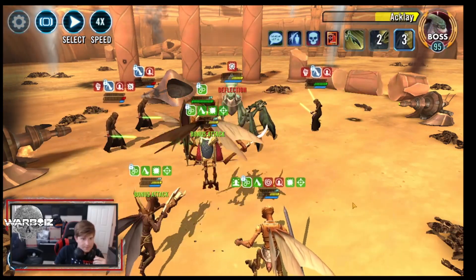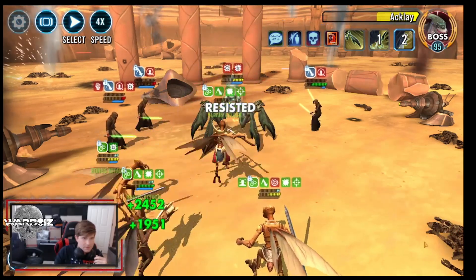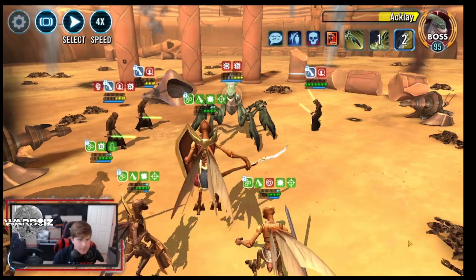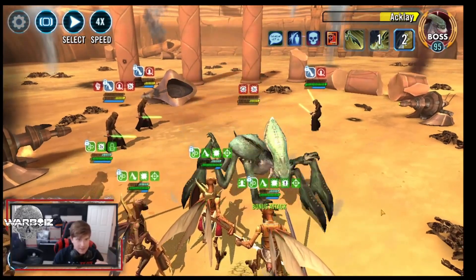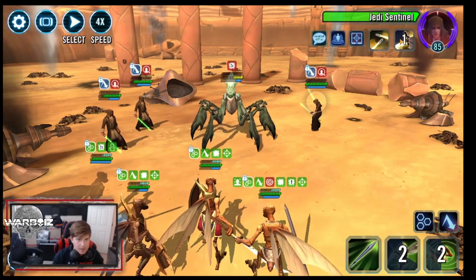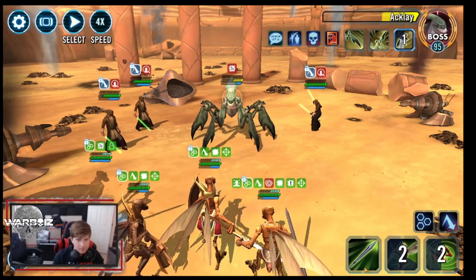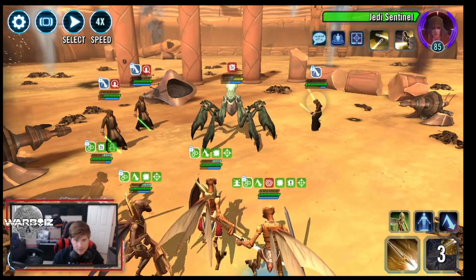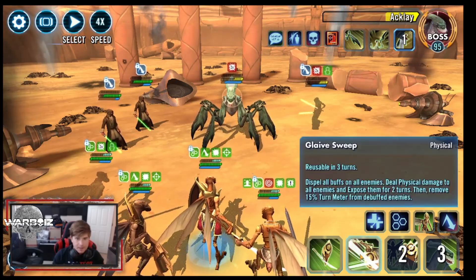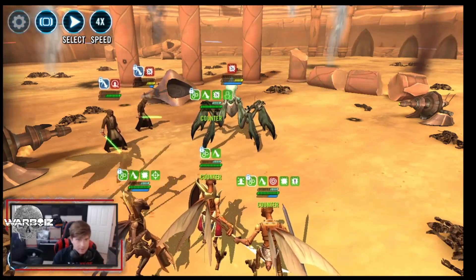Silent strike. Yeah. He doesn't have his AOE yet, so we're still okay. We're going to have to drop an ability block on the Jedi Sentinel — we're getting really close though, so I'm not going to do it yet. Come on, here we go. Now we're going to drop the ability block on her. That's not good — very not good. We don't want him going yet. Expose, get rid of her.